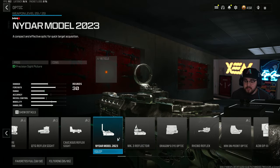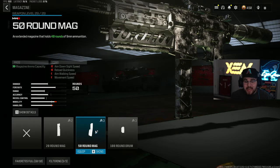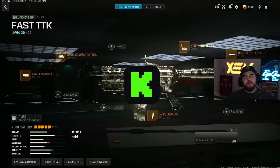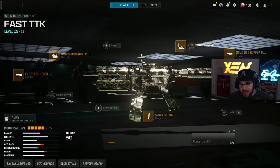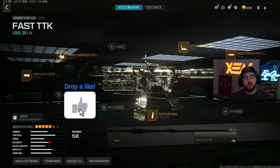Optics are 100% personal preference, but for me on the AMR 9 I feel best with the NIDR Model 2023. For the last attachment we have the 50 Round Mag to increase mag capacity while holding on to a little more mobility compared to the 100 Round Drum. That's my full build for the AMR 9 in Warzone 3 Season 2 Reloaded — this thing is still absolutely disgusting and I feel like nobody has been talking about it.